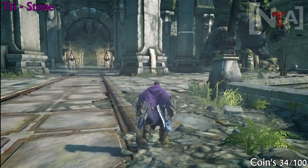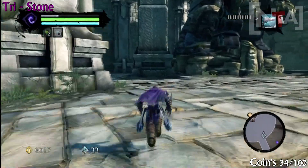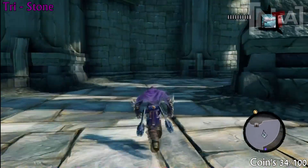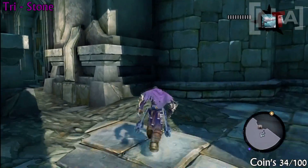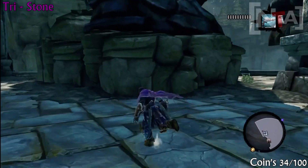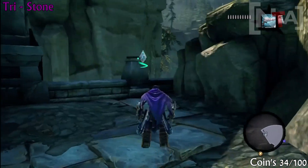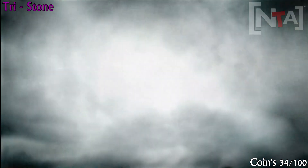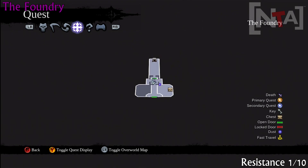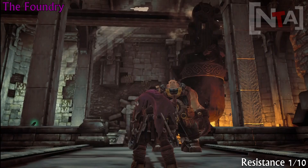We're now back at Tristone Village. Once you head into the foundry — if you don't know how to get there, you have to go through the Maker's Forge to get to the foundry; it's part of the story. The foundry is past the Maker's Forge in Tristone Village. So that's coin number 34 — we're heading inside the foundry, and this is one of ten resistance stones.